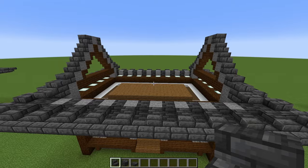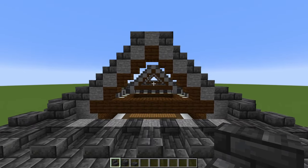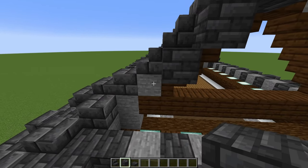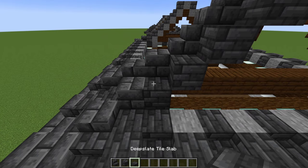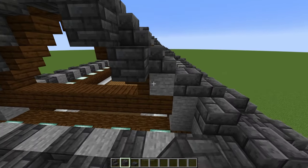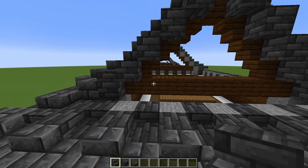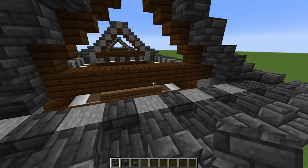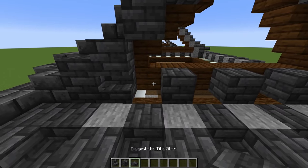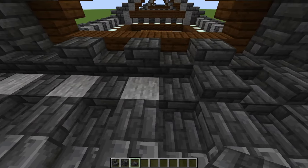Then grab deep slate tile stairs, and against the dark oak, place a right-way-up stair on each end. Then skip a block and place a deep slate tile, skip a block, another, and another. In between these, place four deep slate tile slabs, then five more on top of those stone blocks. Come to the center and place a stone block against the top stone block, then a cracked deep slate brick, then a stone block, alternating like this until connected. Grab deep slate tile stairs and place them upside-down against the stone blocks. Against the cracked blocks, place dark oak trapdoors against the tops — same thing on this side.